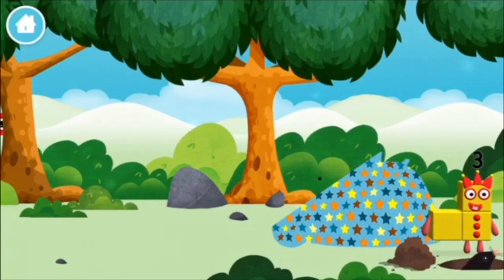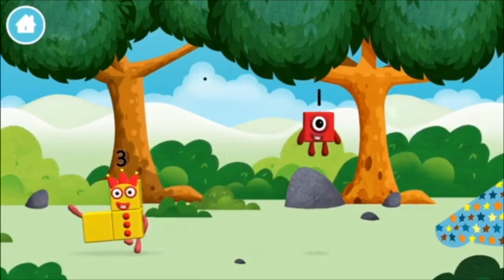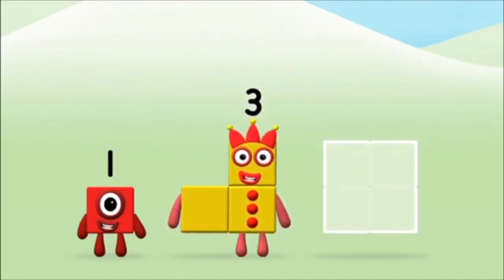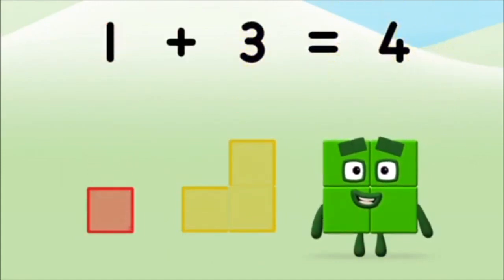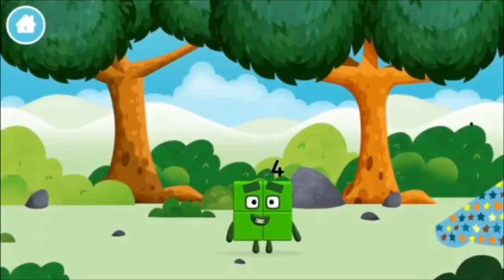One mole digging a hole. You found a number block. Do you know which number? Great! Add the number blocks together. Three. One plus three equals four. Four! That's it! You made number block four. You made a new number block.